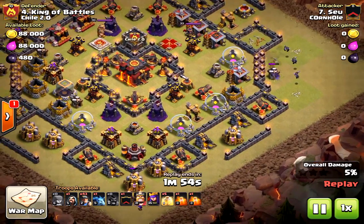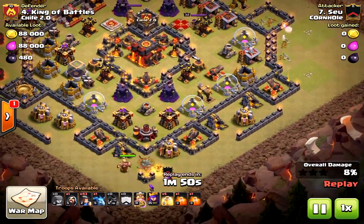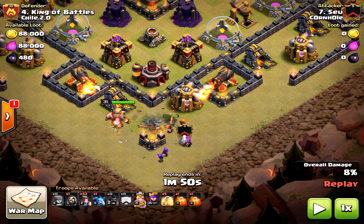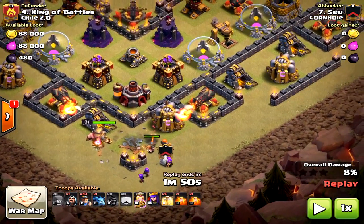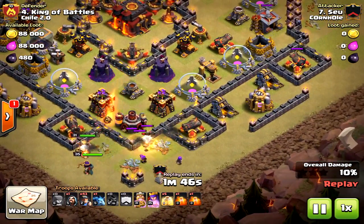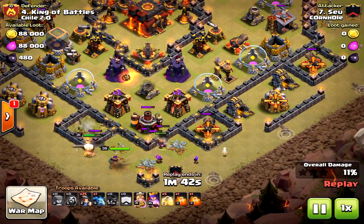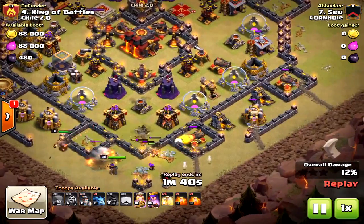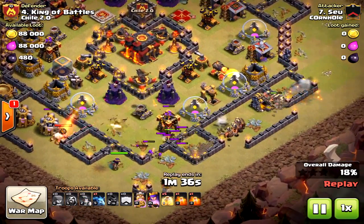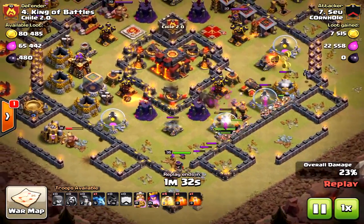He's got a special unit in the clan castle. You might be thinking max miners — wrong. He's got four valkyries. He drops four valkyries, a king, and the queen. This creates more of the funnel for the miners. The king, even though he won't go to the core, goes to the outside to make sure the miners go into the core. The valkyries take out a wizard tower and that archer tower as well.